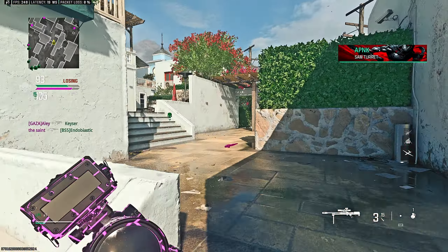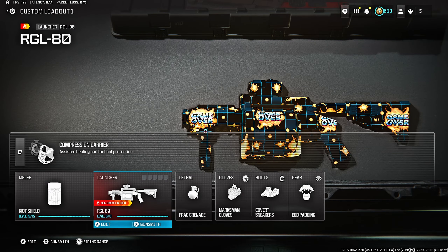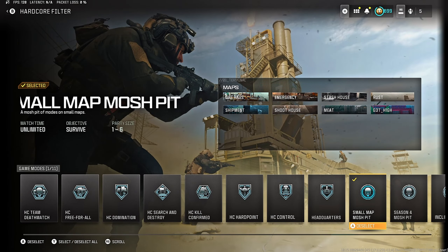After that quick challenge, our next one should be just as quick — five double kills with a launcher, doesn't sound too bad. I'm going to be using the most obvious choice and we're going into hardcore for this one.